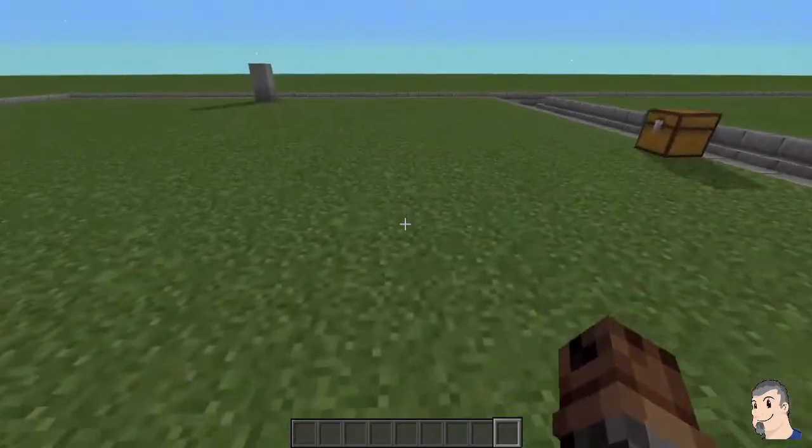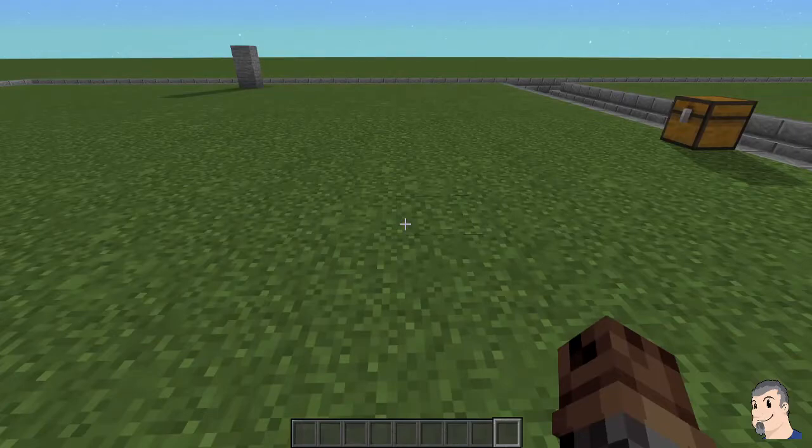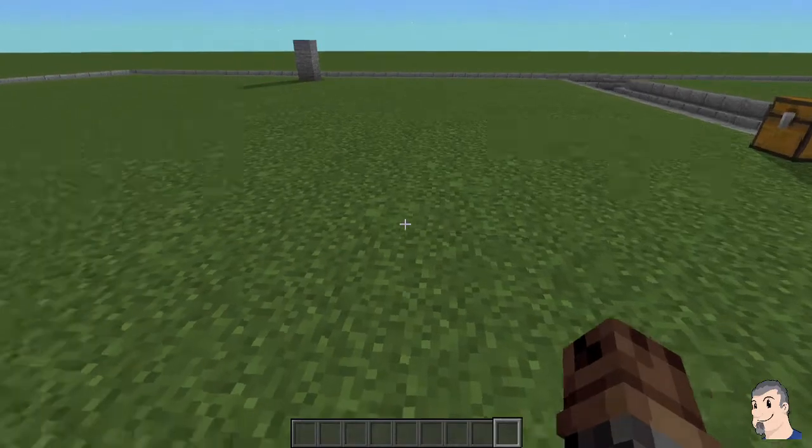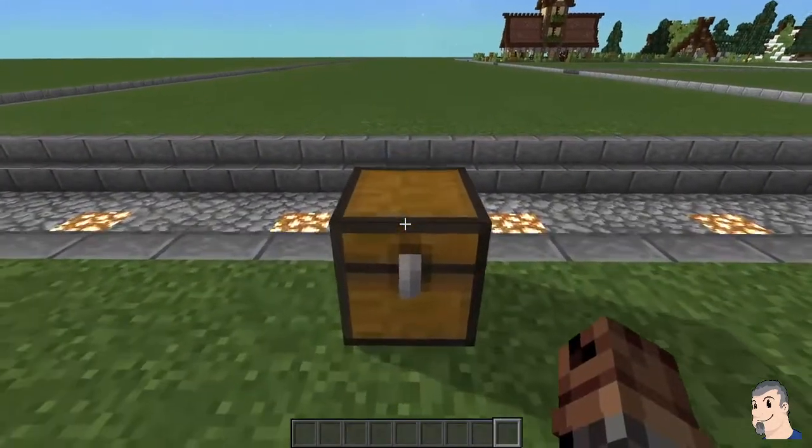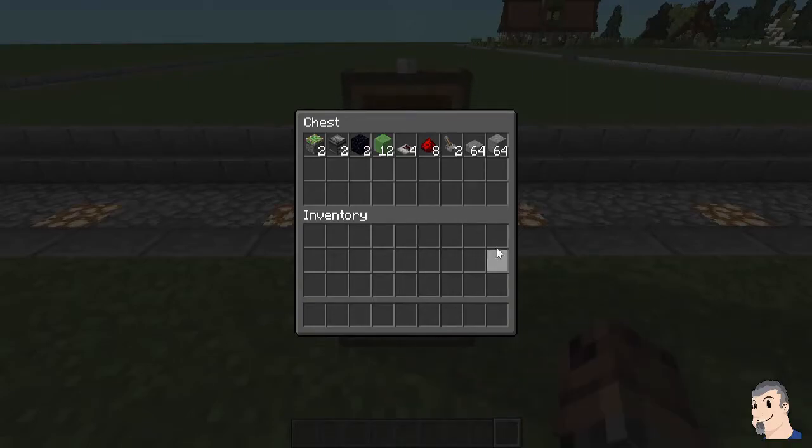This can be used for clearing crops, doing automatic clearing of crops. You can do it for carrot farms, potato farms, and I know for a fact you can do it for sugar cane and bamboo. It's super simple and really easy to make, very survival friendly.